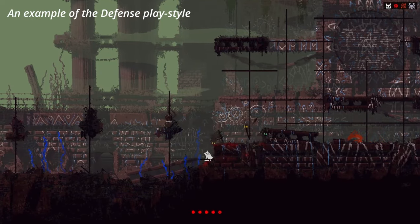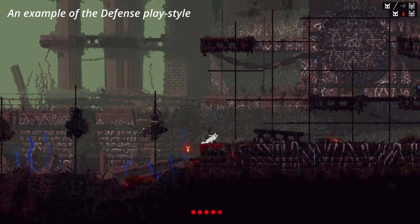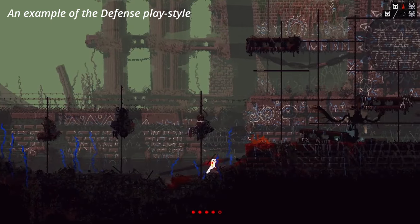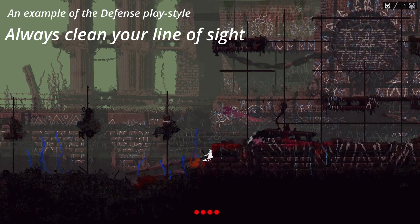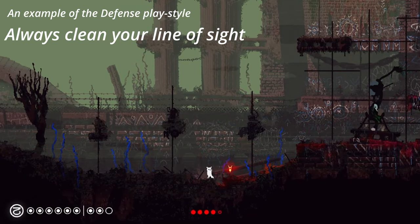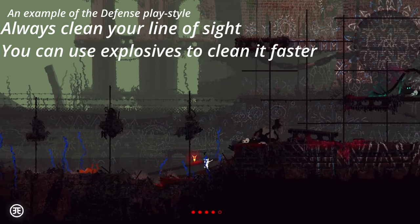For the defense playstyle, I recommend using explosive spears because a constant barrage of scavengers isn't great. It's easier to take out a group when they move like a conveyor belt, not a Mongolian horde. Always clean your line of sight, as piles of scavenger corpses act as meat shields for remaining scavengers. A quick tip: you can throw a grenade to move all the corpses out of the way.